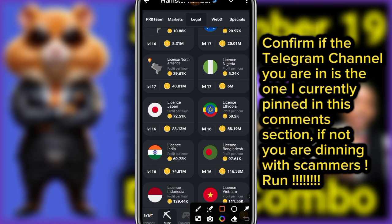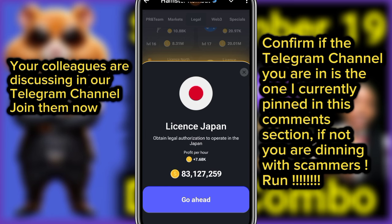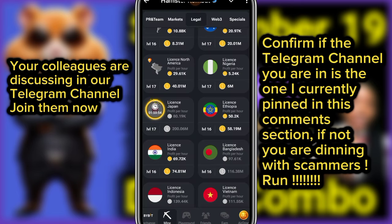The second card for today is License Japan — click on it, then click go ahead. Give this video a thumbs up, click subscribe, and turn on the notification bell so you'll be the first to get the next upload.